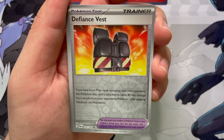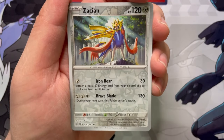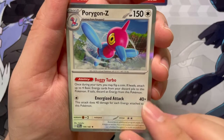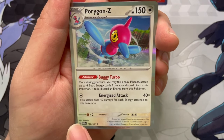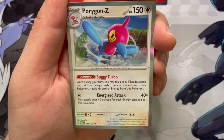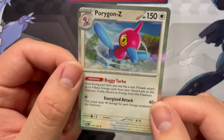A Defiance Vest. Zacian for the reverse, second reverse. And a Porygon-Z holo — Buggy Turbo: once during your turn, you may flip a coin. If heads, attach up to four basic energy cards from your discard pile to this Pokemon. If tails, discard energy attached to this Pokemon. So it's left up to chance with that — that's funny.